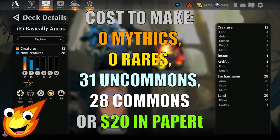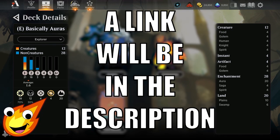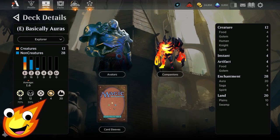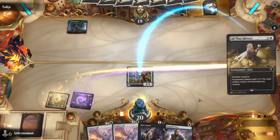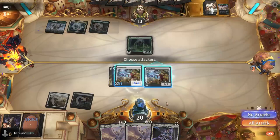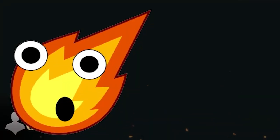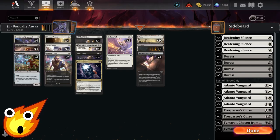Our Auras deck is going to be based on white and black. We're looking at an average mana curve of about 1.6. We are rocking 12 creatures, 4 instants, 4 artifacts, 28 enchantments, and only 20 lands. The gist of the deck is simple: we're going to load up a bunch of auras onto one of our creatures, get them super big, and just smash our way to victory.